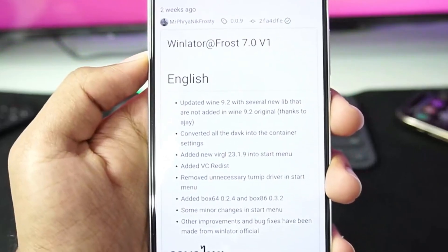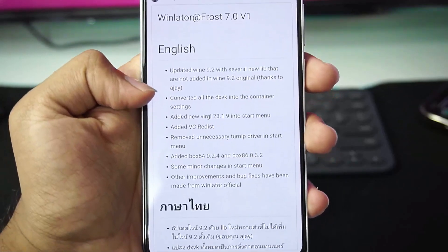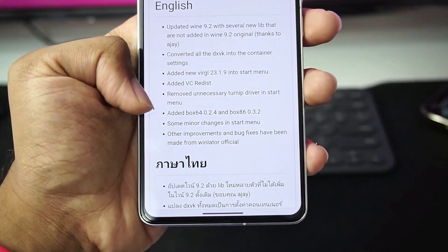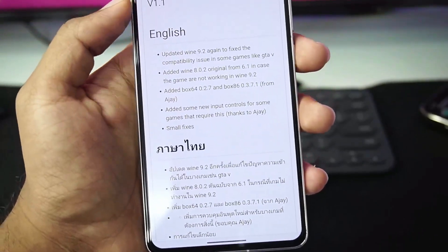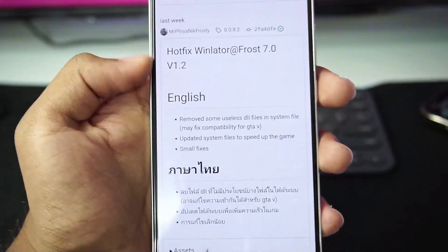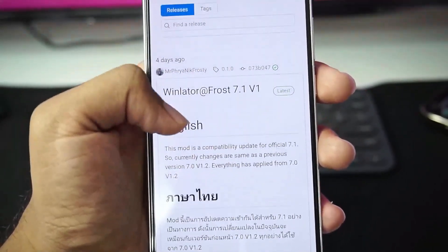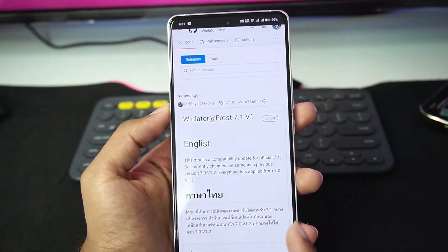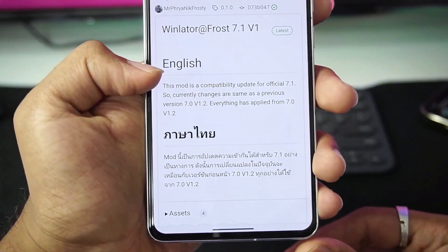Let's start with the Winlater Frost 7.0 version 1. You'll be able to see the changelog: updated Wine 9.2, converted all DXVK into container settings, added new versions of Box64 and Box86. Some minor changes, and afterwards we received version 1.1 of 7.0 which adds Wine 8.0.2. Then version 1.2 added DX compatibility for GTA 5, and afterwards we received the latest Winlater Frost 7.1 version 1, which is the fork of Winlater 7.1 and provides a compatibility update for the official version.